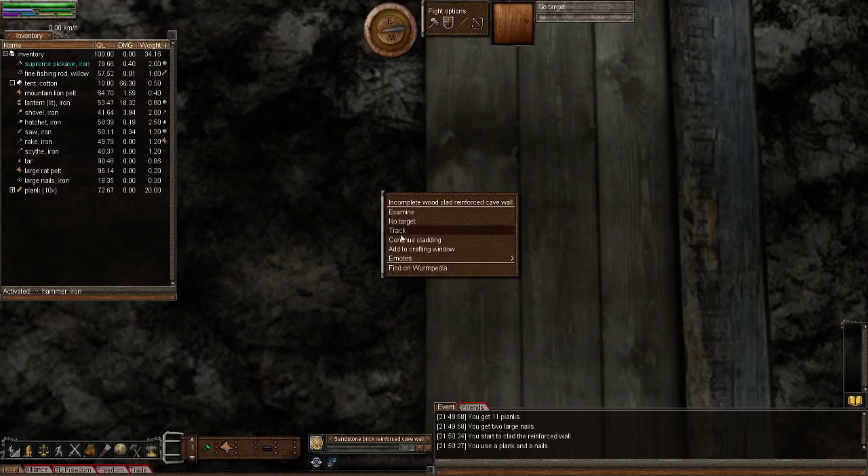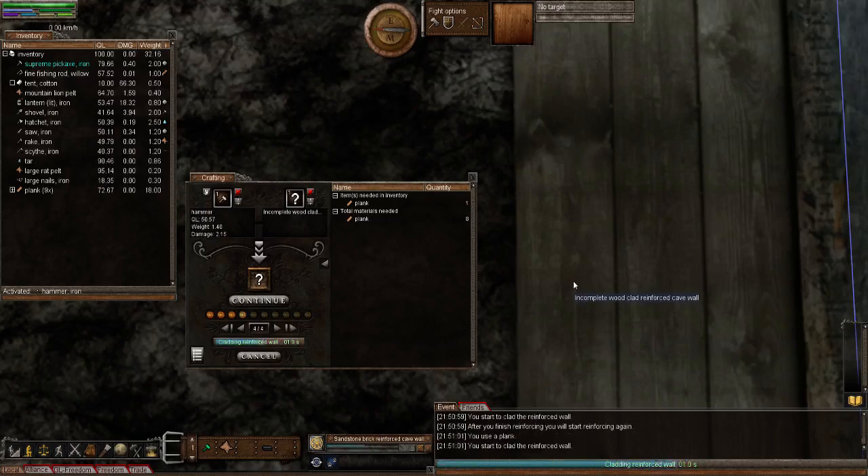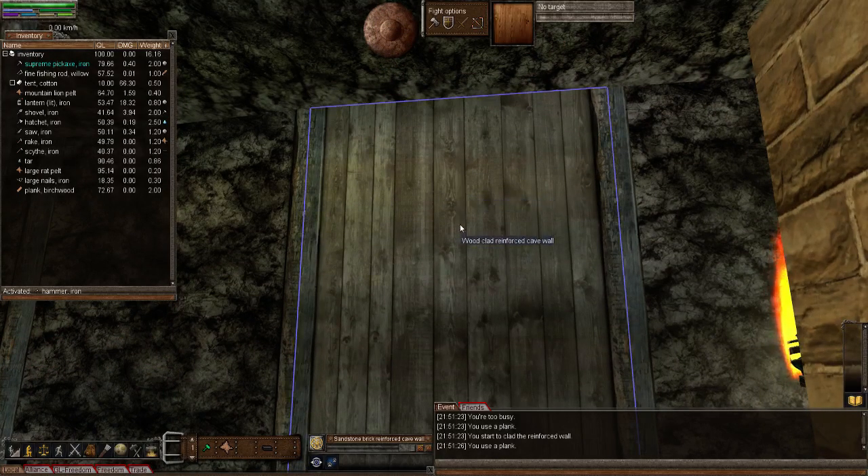I'm going to use my hammer. Right-click, Clad with planks - there we go, you can see it's put a few planks down. Add that to the crafting window and continue. It needs 10 planks. After you reinforce you'll start the cladding again - it's got the trowel so I need to switch over to the hammer and continue. There we go. I think with the wooden plank walls it reminds me of an old western type - that'd be a good thing for a mine, an old western mine.